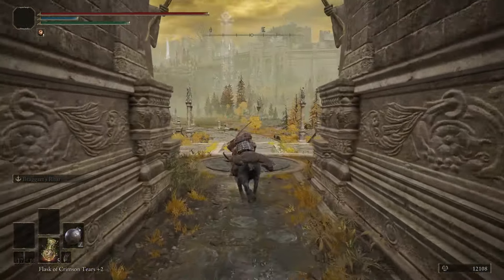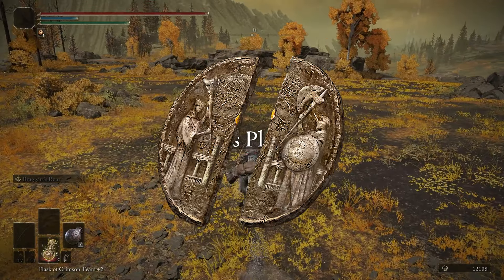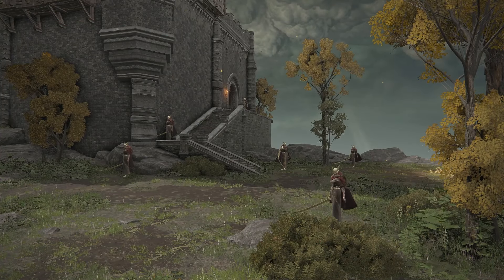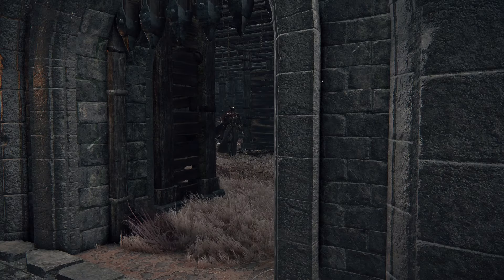This is where we encounter our first hurdle. To gain Altus access, we need to collect both halves of the Dectus, which means making it past all the enemies in Fort Height, and more importantly Fort Faroth. So to save myself as much time as possible, that's where I headed first.